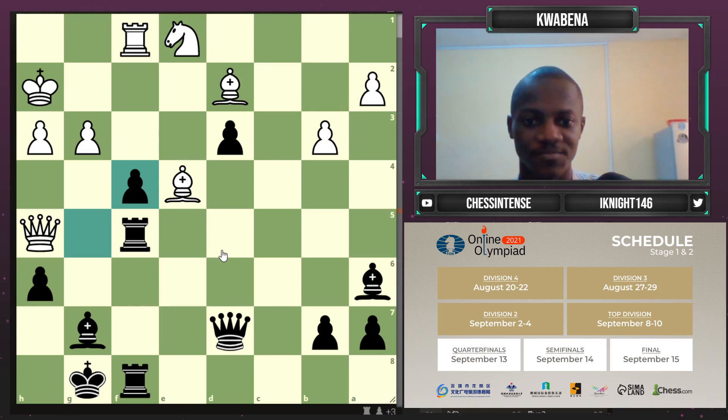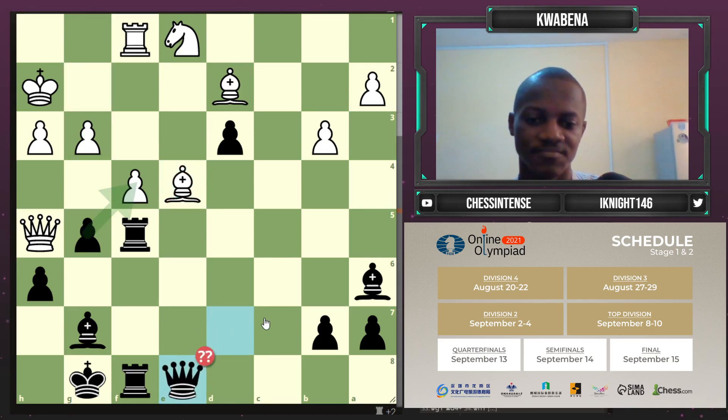He wanted to lash out with f4 but was a bit too late - I had too much activity. Bishop d4 came in, the queen was forced to f3, then I made use of this pin to play g5, forcing his knight into f5, and winning another pawn on f5. He played queen h5 trying to get into my kingside, I played bishop g7 to keep everything protected, then bishop e4. The commentators pointed out that g takes f4 is completely winning here, but I was already close to getting below a minute on the clock.